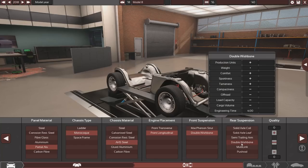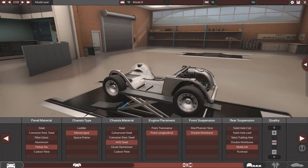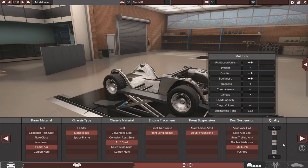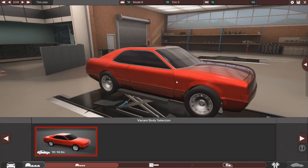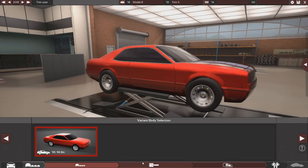For the chassis, maybe glued aluminium — it's expensive — or just HS steel. Longitudinal engine, we don't want a transverse engine in a muscle car. Front suspension double wishbone, and for the back I'll go with multi-link — it's a little bit more sporty, and more comfortable, although comfort isn't really a priority in a muscle car, but it's nice to have in a modern car.